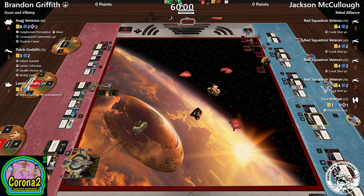I'll do a quick rundown on Brandon's list. It's Sajj in the Shadow Caster with Heightened Perception as a recent addition, plus Maul's Contraband Cybernetics. She's a heavy hitter who can pull off tractoring shenanigans. He's also got Latent — basically a marksmanship auto-blaster filler. You don't want to shoot at her, but you don't want to let her sit around taking out-of-arc shots and landing unblockable crits.